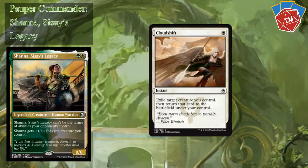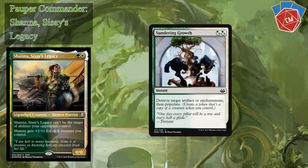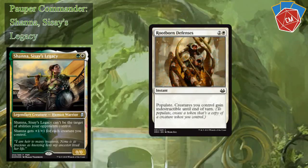Cloud Shift — with things like Thraben Inspector and our other token makers, this is just a good include. Druid's Deliverance prevents all combat damage, then populate. Sundering Growth destroys an artifact or enchantment, then populate. Forsake the Worldly is still one of my favorite cards — exile target artifact or enchantment, and it has cycling, which is pretty good. Fortify — since we are going wide, something like this would be pretty useful in the late game, especially with a giant army. Just give all your creatures plus two plus zero, and if you have the enchantment that gives trample when you play an enchantment, they go wonderfully together. Kill Shot for a little bit of removal. Grunn-born Defenses — since we are going wide, having something like this is great, plus with our commander that's great as well.